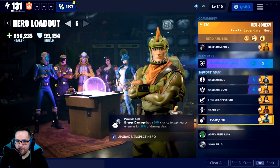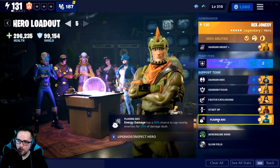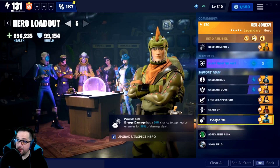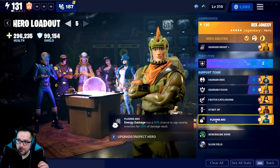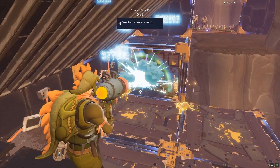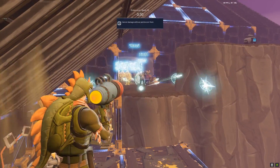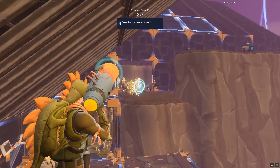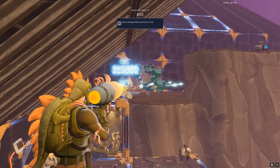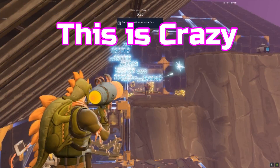I also tried Plasma Arc — energy damage has a 20% chance to zap nearby targets for 58% of the damage dealt. Since you're hitting so hard, 58% of 750,000 is a ridiculous amount of damage. This is almost worth bringing on almost any build where you plan on hitting very hard with energy damage — whether it's a sword or anything energy. This is what I experimented with, and all the footage you're going to see is from this build. The rocket launcher works incredibly well.